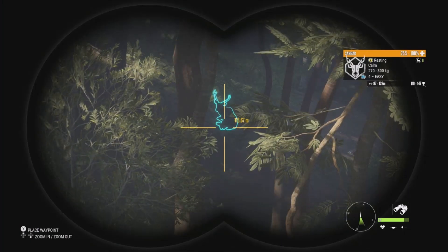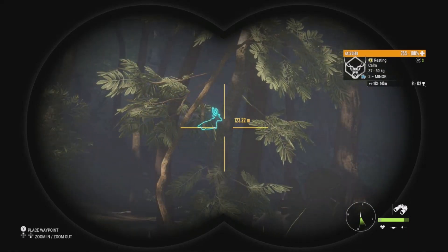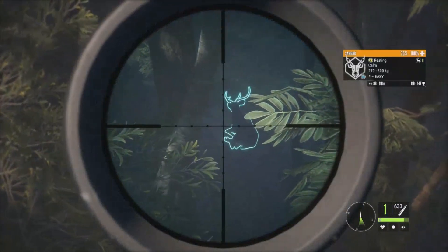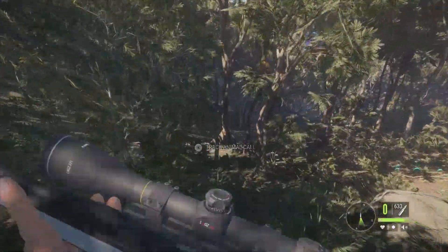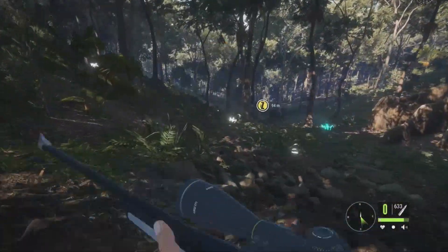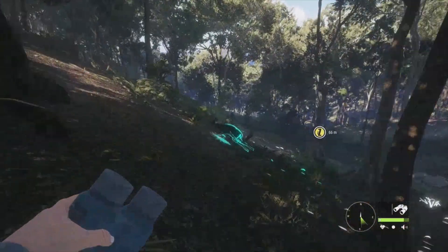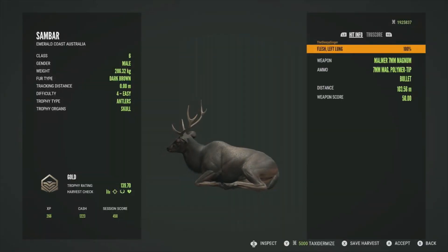This is one of the species I'm looking forward to hunting most here on Emerald Coast — the sambar deer. This guy is a level 4, 119 to 147, with a female nearby and a little axis deer at level 2. I'm super excited to hunt these. Getting his attention — he gives an okay shot lying down. Taking it with the 7mm — dropped right on the spot. They are a class 6 animal, pretty big deer — not quite as big as a red deer, somewhere between a red deer and a whitetail. I've always wanted this species in the game. He's a gold at 139.70 — got him directly in the left lung.